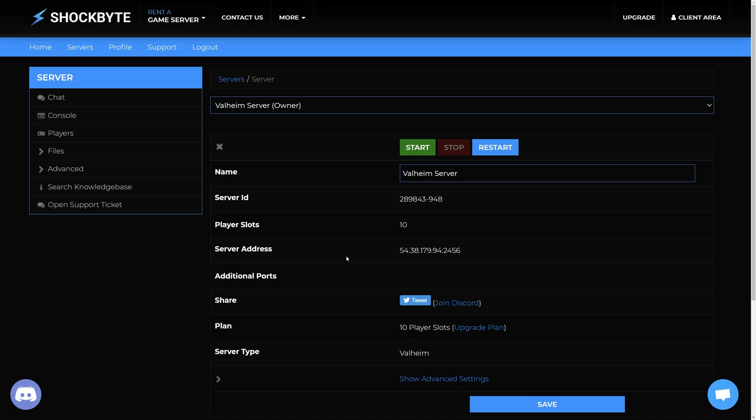After logging in, the first thing you will see is the server homepage. Here you can start your server. If you want to upload a custom Valheim world for your server before starting it, you can find a tutorial on how to do this linked in the iCards and in the video description.